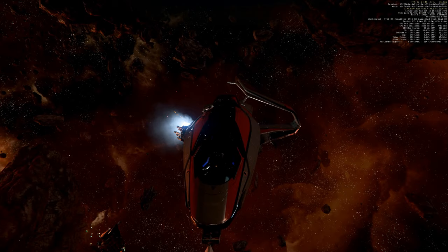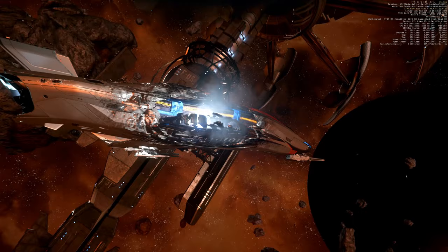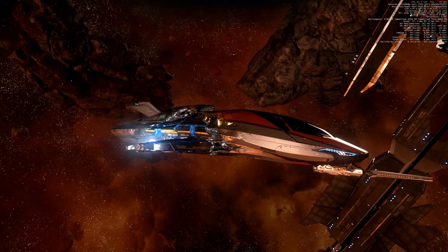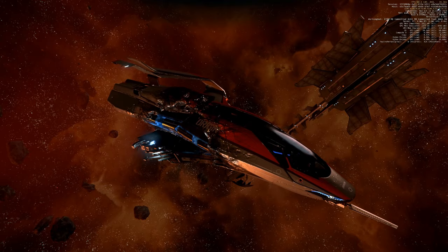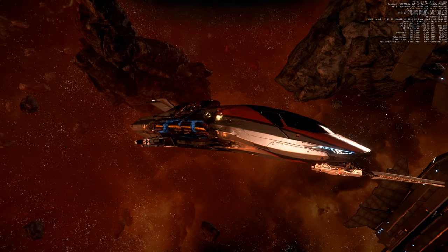The Gladius has 2 all-stops as well and cannot survive 2 size 4 missiles. However, the reason why the 325A survives 2 size 4 missiles has nothing to do with her toughness. It's because one size 4 missile aimed at the front of the 325A hits all 4 shield faces, and all 4 shield faces are soaking up the damage — while the stern shield face is just chilling. This looks actually quite interesting.